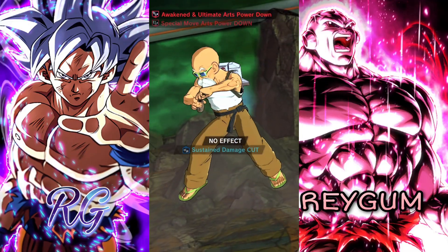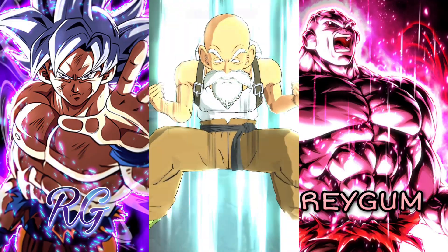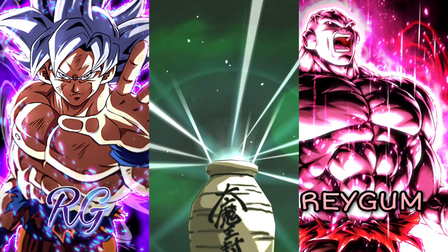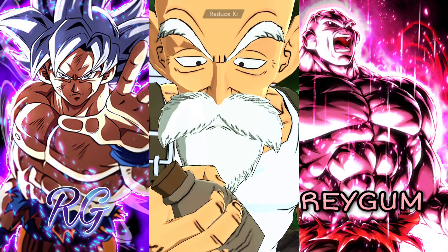I want to seal Zamasu because I want the last one standing to have endurance. Zamasu still has his main ability so I'm not mad at it.